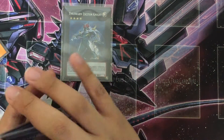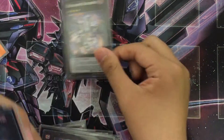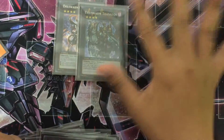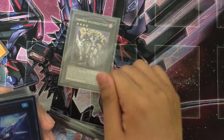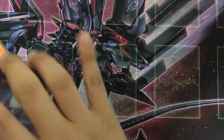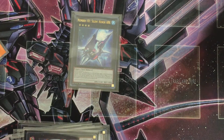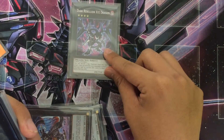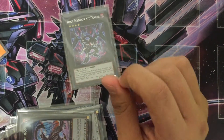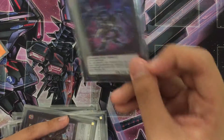Also, Evilswarm Exciton Knight — very good card, he just explodes everything. And Bahamut. This guy I don't really use that often, but he's pretty good — he's just really good in some decks and he works really well with Ophion. Number 101 — very good card, I really love this guy. I really want to use two 101s because he's a freaking amazing guy. And a Dark Rebellion XYZ Dragon — very good card. I really love this guy, I use him every single time. He's a beast, and also a secret rare, so I'm pretty happy about that.